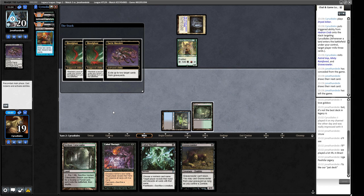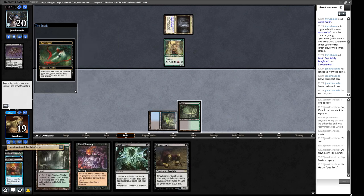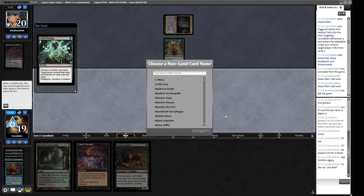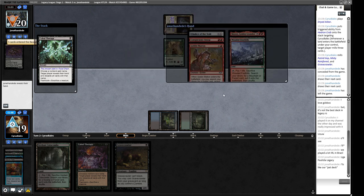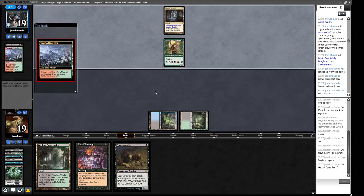We're not getting the Bloodghast back — if we'd played the Fetchland we would have played around this. Yeah, that's on me. We could have had our Bloodghast there. We're going to throw them Food Chain here because I think that's the easiest way this game goes out of hand. Chalice, Conspicuous Snoop, Muxus — yeah, I think we just lost this one. That was a bad play not playing the Fetchland there, because we can crack the Fetchland in response to their Macabre. Now there's a Chalice. Let's take one from this guy.